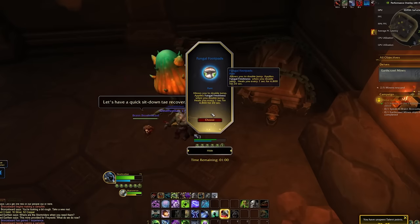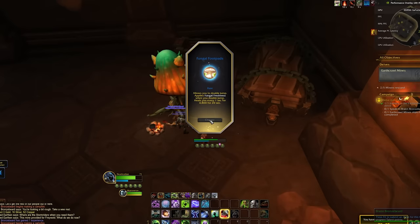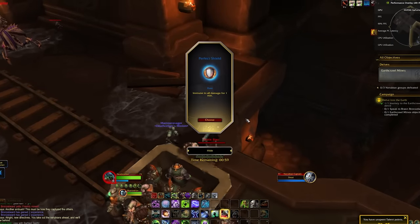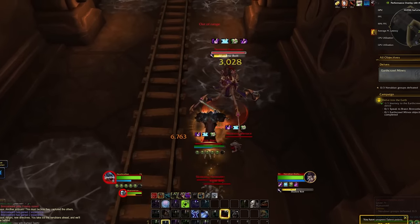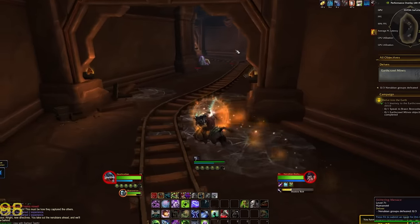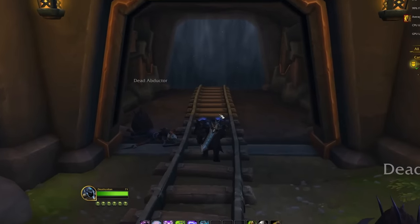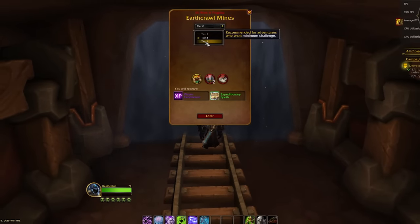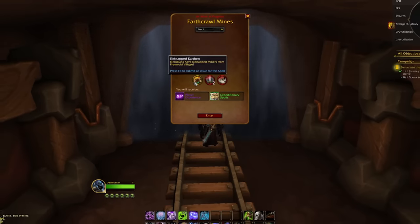Like Torghast, Plunderstorm, or Cobalt Assembly, you gain powers as you progress. In the footage, Marcelian was killing a big mushroom boss and got a double-jump effect and an extra heal. Going deeper into the delve, he unlocked further powers like a one-minute Divine Shield and a big stat increase. There are likely all sorts of powers to discover, making content replayable with a different flavor each time. The delve entrance in the open world appears as a fog-covered cave — you clear the fog and go in.